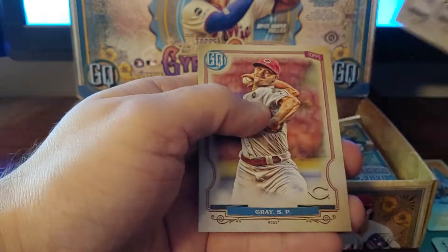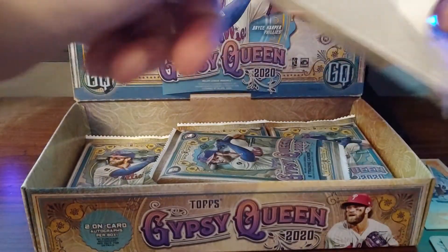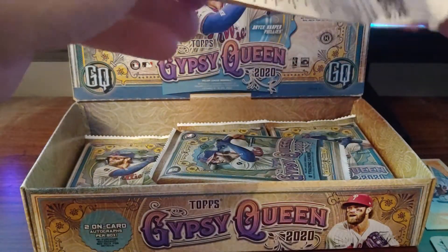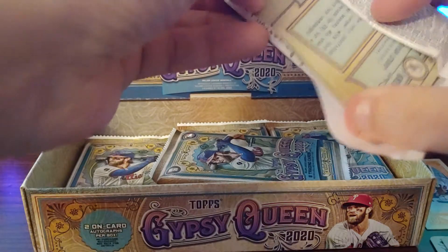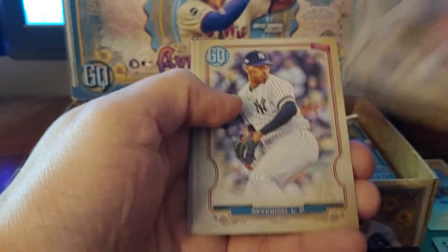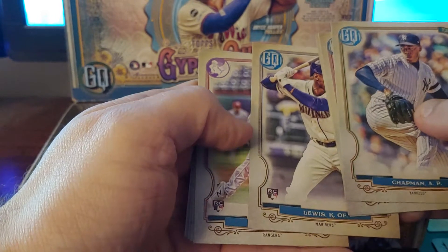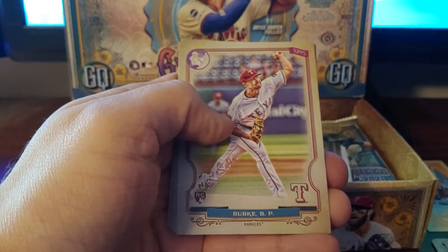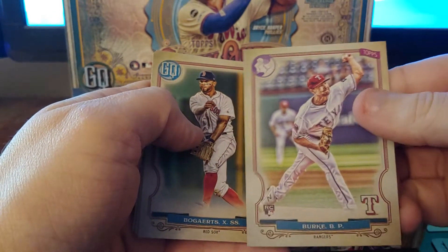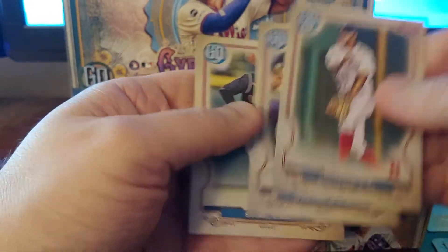Doyle, Lugo, Mitch Haniger, Sonny Gray. Still looking for an auto. Chapman, Severino, Brian Reynolds, Kyle Lewis rookie. A logo variant — Brock Burke rookie. Logo variant, Xander Bogaerts, Ryan O'Hearn, and Char Story.